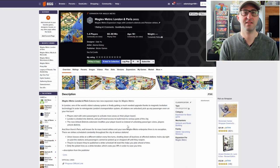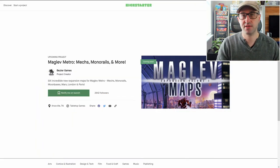Finally, we have London and Paris. The London map introduces different districts that players will have to unlock, and the Paris map introduces picket lines and strikes as players try to avoid unrest and keep the trains moving. Since this game has already been released there's a ton of content out there, so if you're interested you can check out more via the link in the description below.